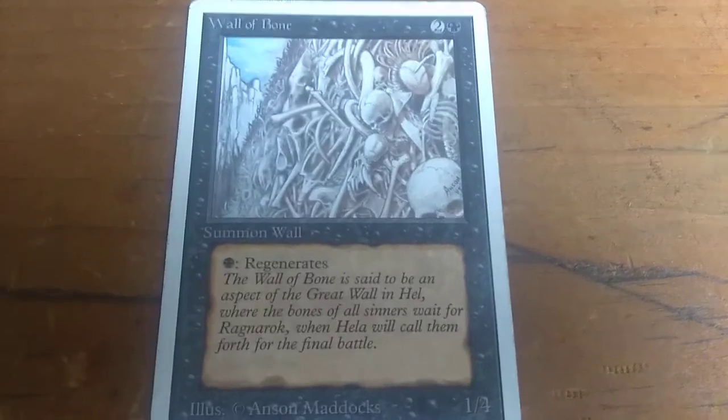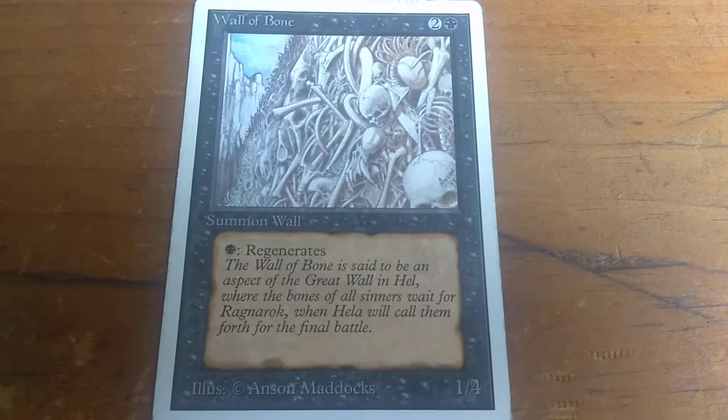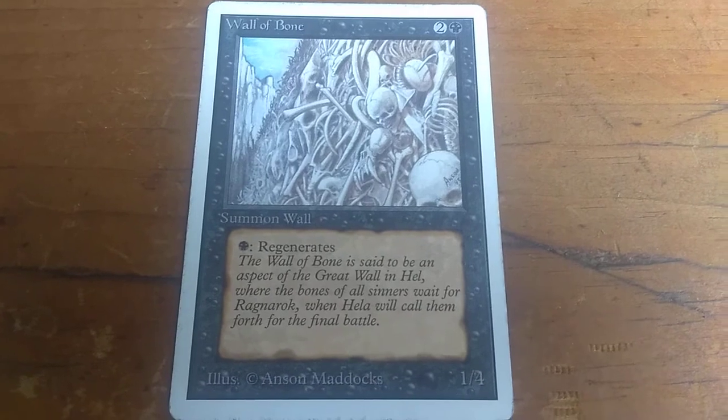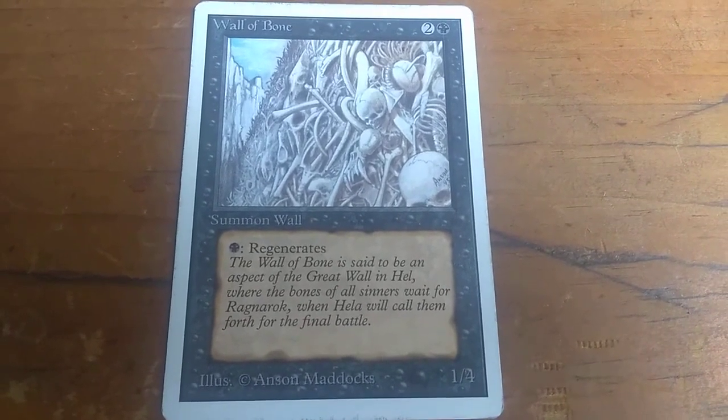Interesting. So I guess Hela rules Hell, or something like that. I wonder where they get the flavor text from — I always think it's so interesting and so cool. A really interesting look into the past of Magic the Gathering. That's it.